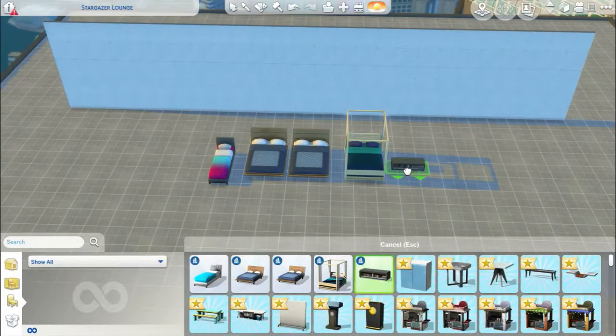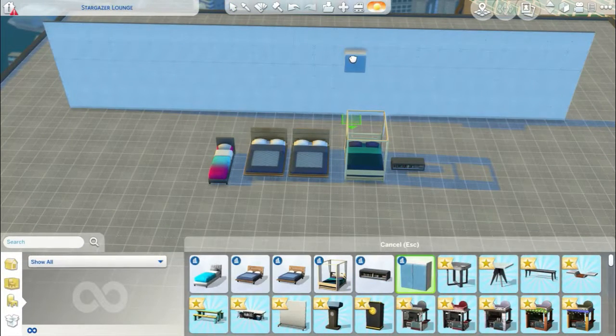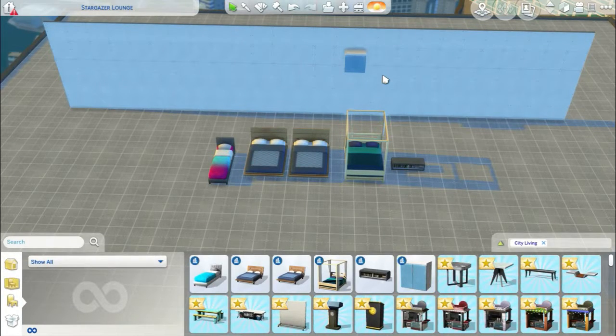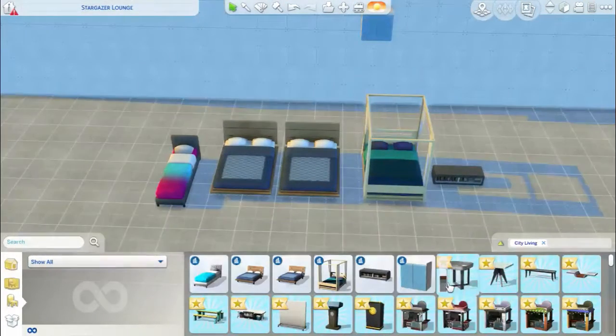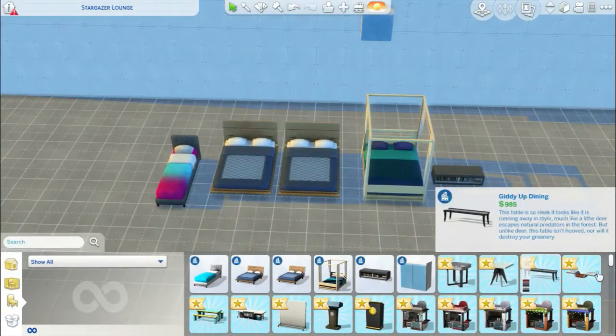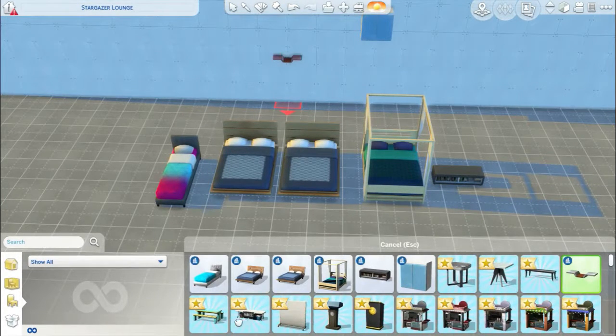We've got this here which is just a little coffee table. We've also got cupboards — these are the same ones that come with the base game but they're a bit more run-down. And we've got loads of different stuff here: tables, and this little shelf unit.